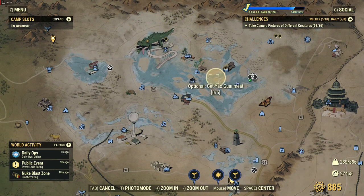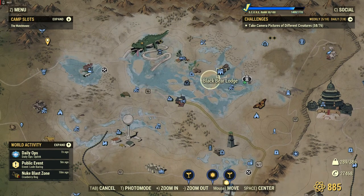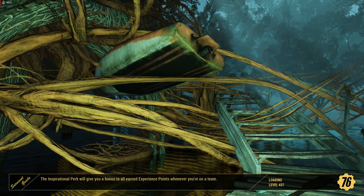There are a few different places where there are sort of herds of animals. Basically, we need to help the cook get some meat so he can cook for people who don't exist.